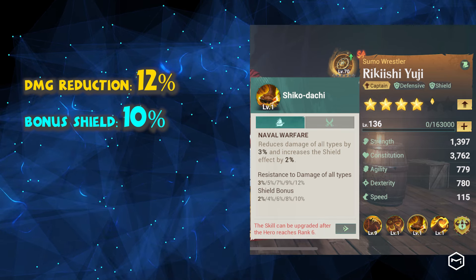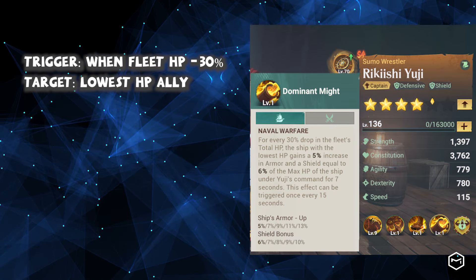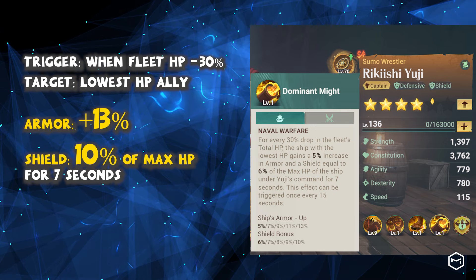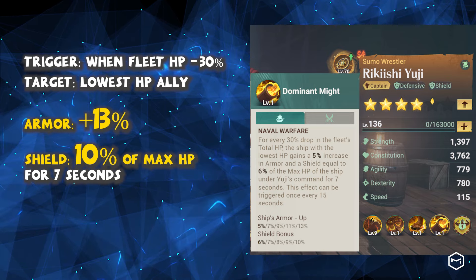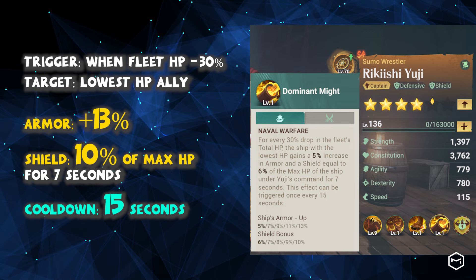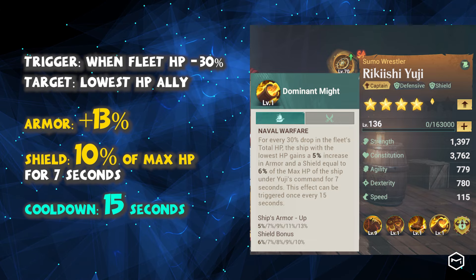His third skill reduces damage taken by up to 12% and provides a shield bonus of up to 10%. His fourth skill is activated when the total fleet's HP drops by 30%. It will increase the lowest HP ship's armor by up to 13% and grant a shield worth up to 10% of Yuji's ship HP for 7 seconds. This skill helps protect a vulnerable ship, potentially allowing it to survive a fatal strike. However, it can only be triggered once every 15 seconds.